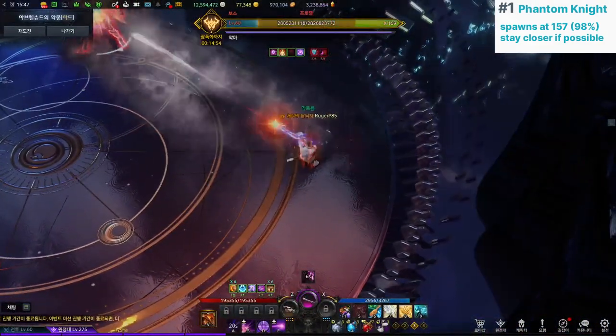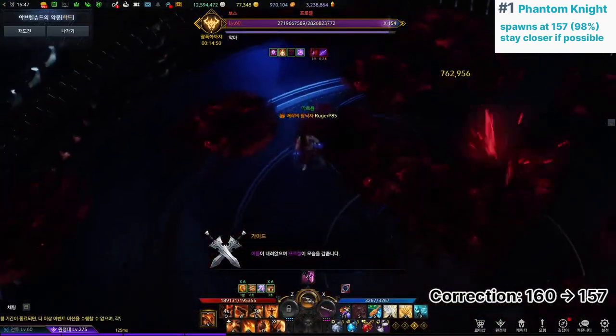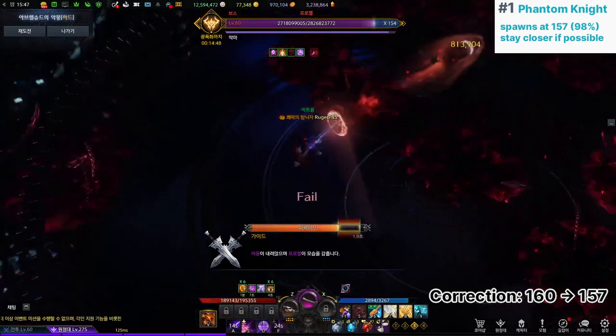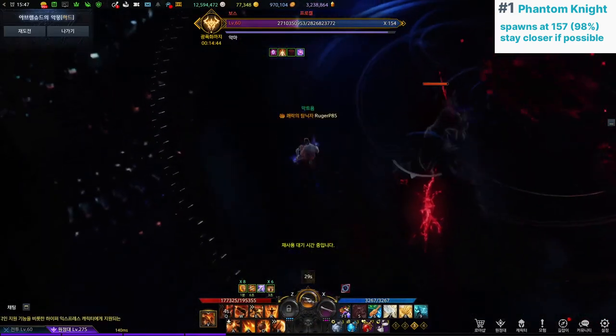1. The darkening vision with phantom knight mechanic happens at the 160 HP line, so you need to play close to the boss in order to see his patterns, or people from outside have to kill the knight as soon as possible.